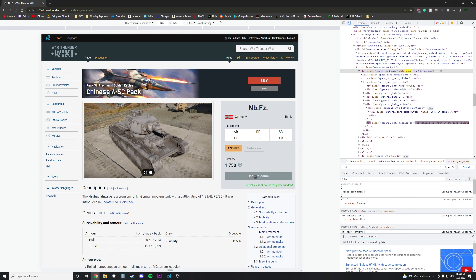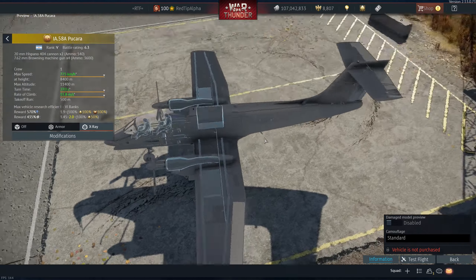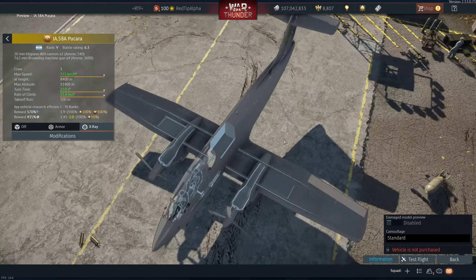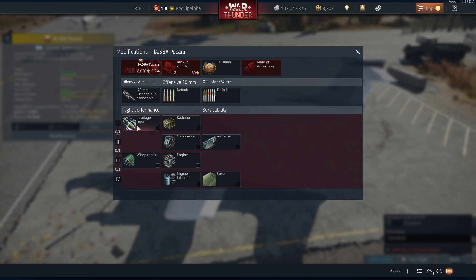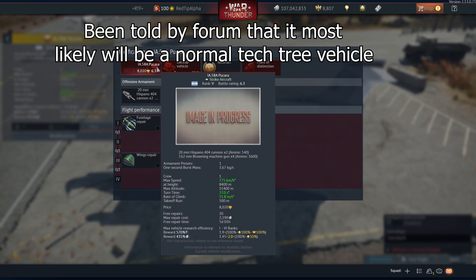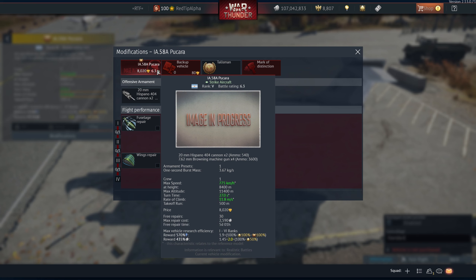And here it is. Let's look at the plane itself — obviously it's not done yet, you can see the fuel tank there. Pretty strong engines. I'm not sure how you can have that high of a speed with that low of a climb rate, but it works. It looks like it's premium actually. It has two Hispano 404 cannons, 540 rounds, and then four 7.62s with 3,600 rounds.